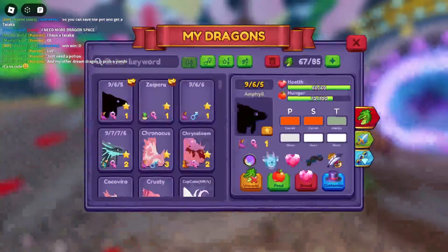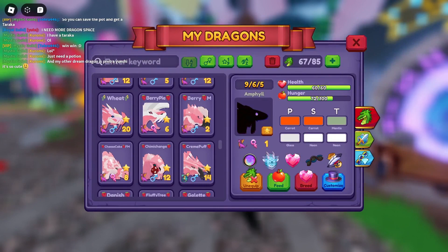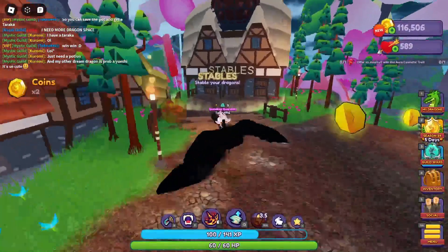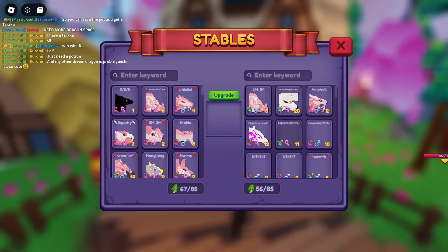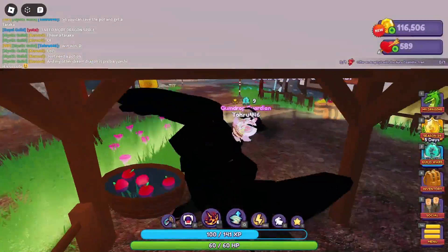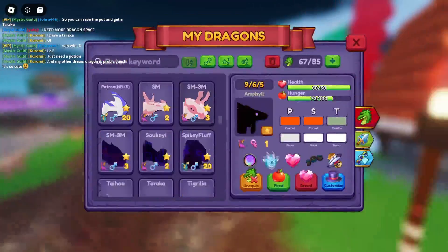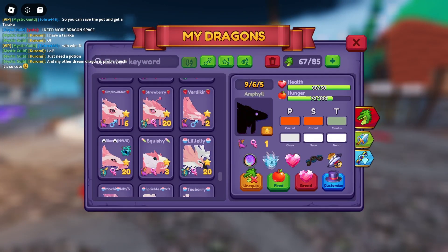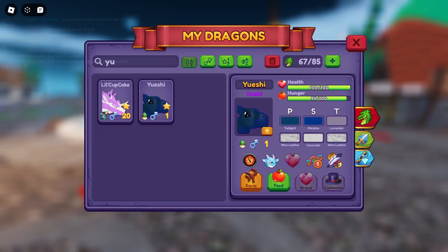They also reformed the dragon overhead name UI, but it's kind of bigger now and a little annoying. I wish you could turn it off — like the health bar and the dragon name that shows above it. I don't know if there's a setting for that, but it's whatever.